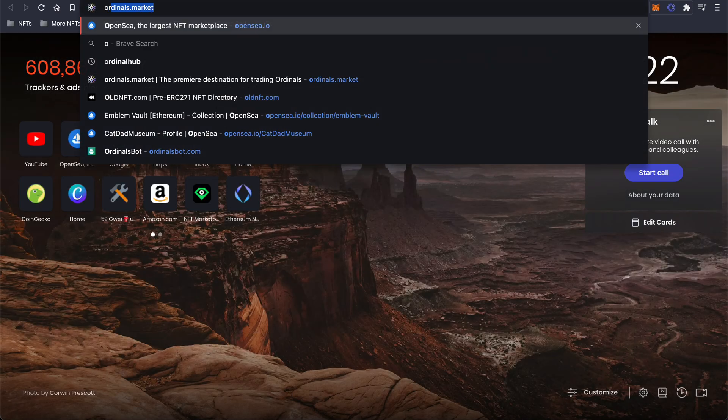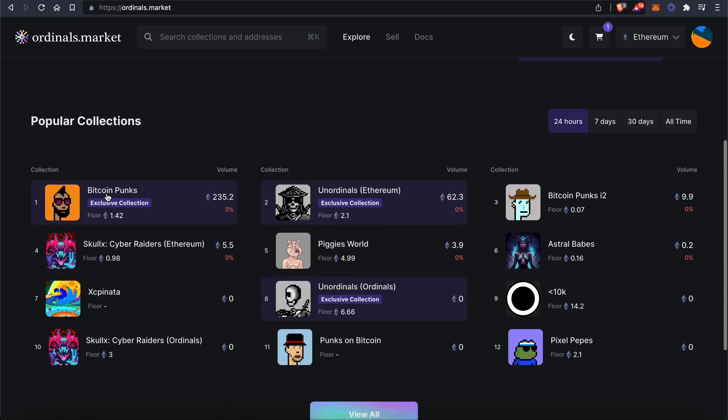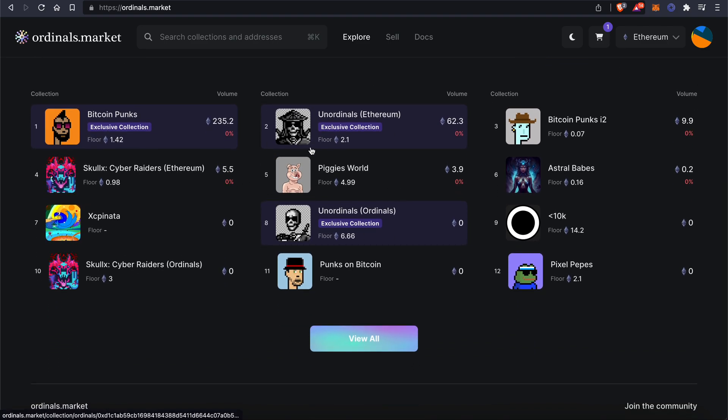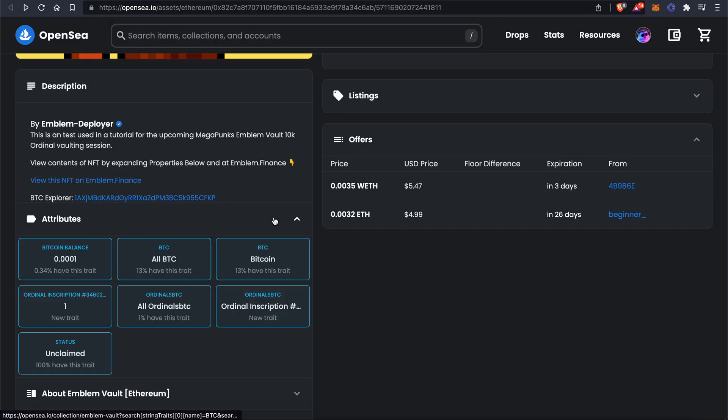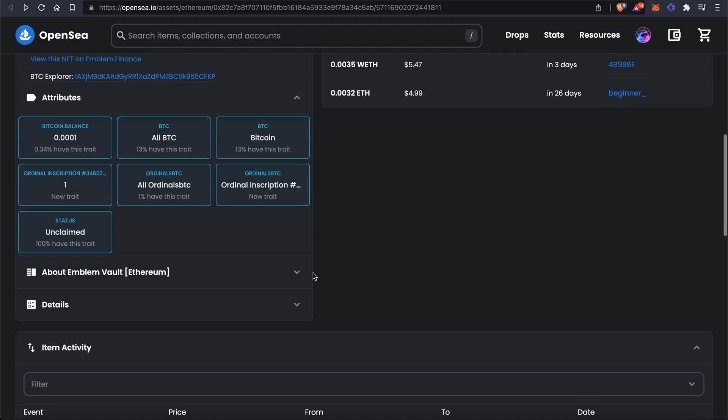You could also head over to ordinals.market, and hopefully by this time it'll be listed. We've worked with the team to make sure that it gets listed — you could trade on there, or you could go trade on this level as well, depending on the experience and fees you'd like.